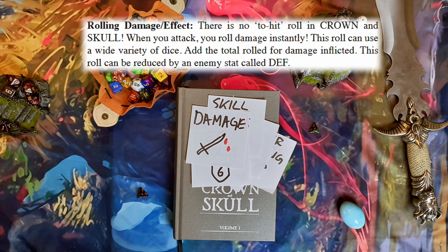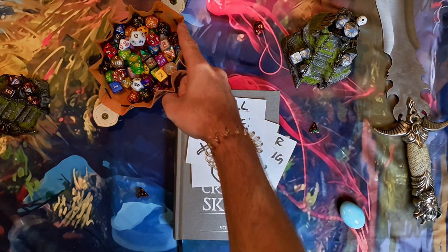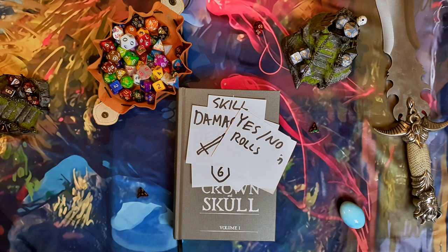Damage rolls — you just roll damage. As we will see in later videos, it goes through some math and then you see how much damage you dealt to the enemy. This game is about making a lot of rolls and trusting the dice completely. When you want to ask a yes/no question — is there a herb that will heal me here, or is the guard off to pee? — ask a yes/no question with a roll.